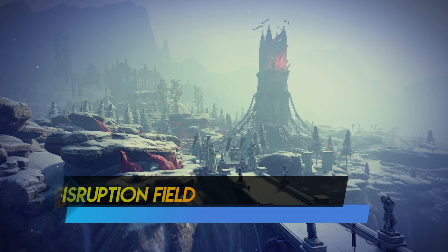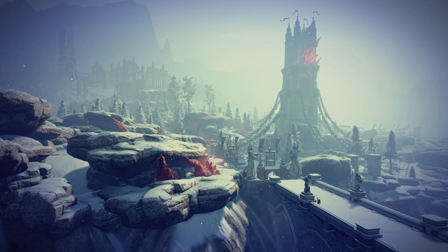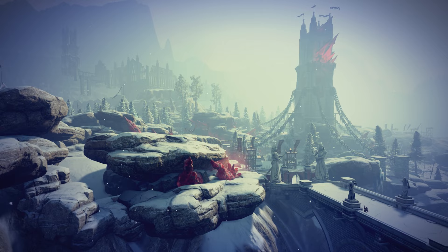The last spell for the Knight Enchanter is Disruption Field. You slow enemies down by creating this magical field. It's just not as good as it seems — there's not much to gain from it. It's not like you're increasing your attack speed or damage. Anyway, it's not terrible but okay — this should be on the tier C list.